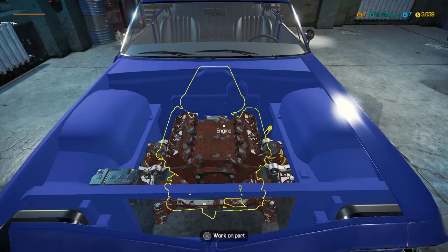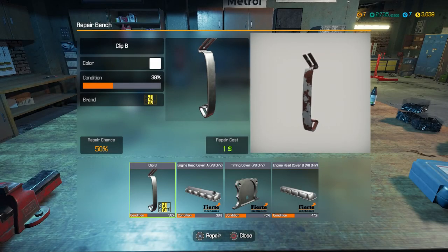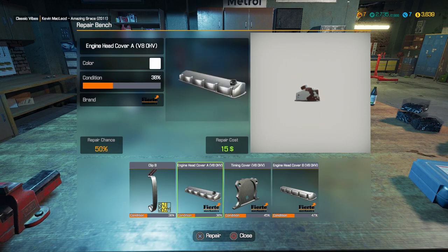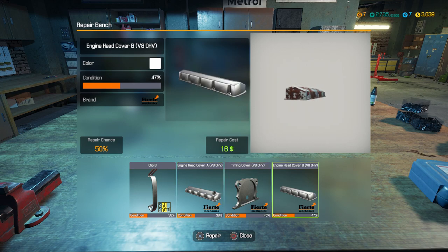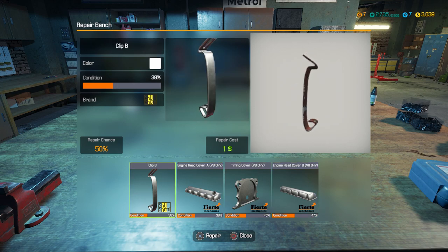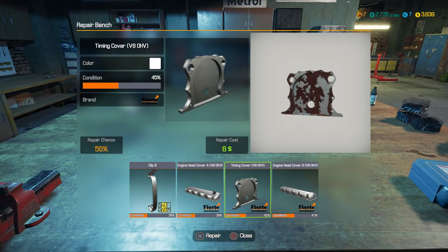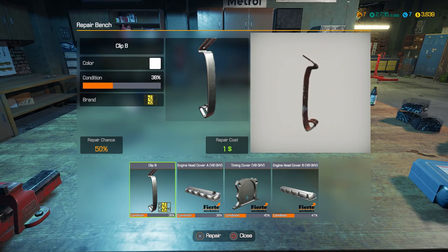I think that's where we're gonna end with taking it apart right now. Let's take a look and see if there's anything we can fix. We haven't used the repair bench. So there's a few parts. We can fix the clip, but the repair chance is only 50%. So we could completely destroy it. So clip B... it worked! Alright.